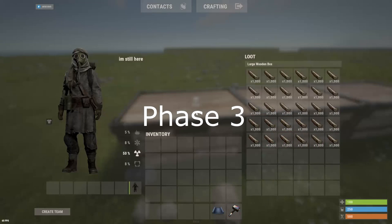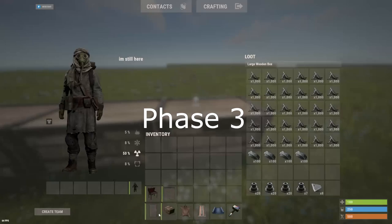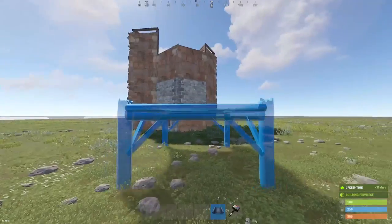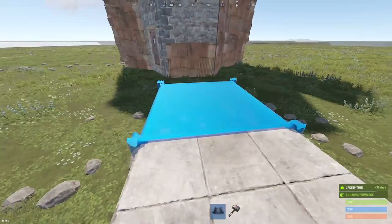These are the materials you will need to build directly into phase three. This also includes every single deployable that we will be placing down in the entire base. So we're going to start off by setting up our external TCs which also are attached to our shooting floor.